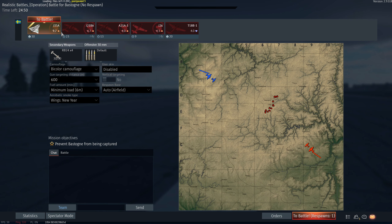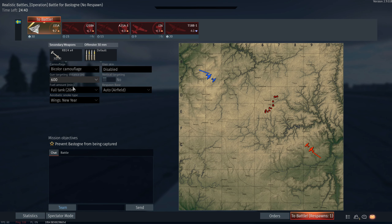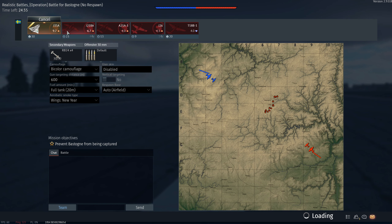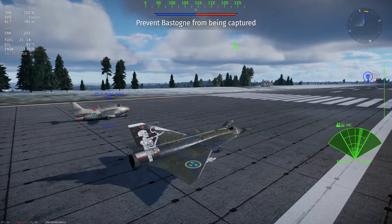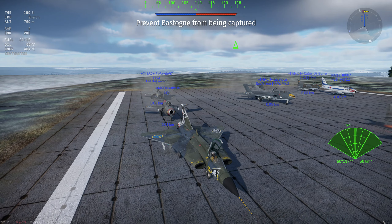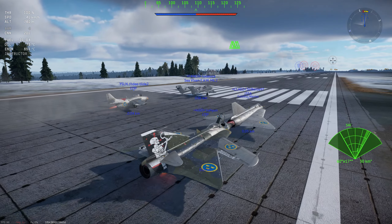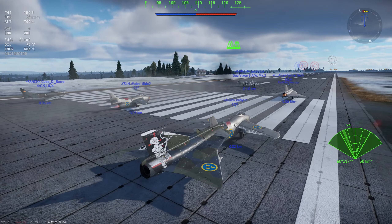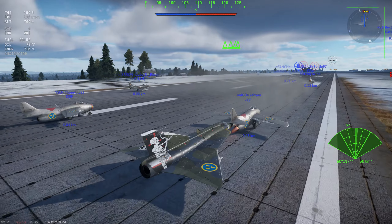There are very limited fuel options so I make sure to take full fuel. The J35 burns fuel extremely quickly at low altitude, so I suggest using the whole runway to take off and saving the afterburner.